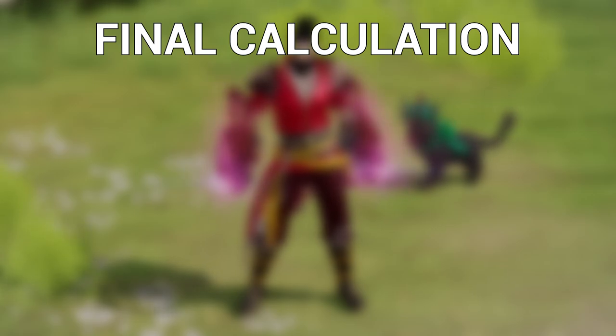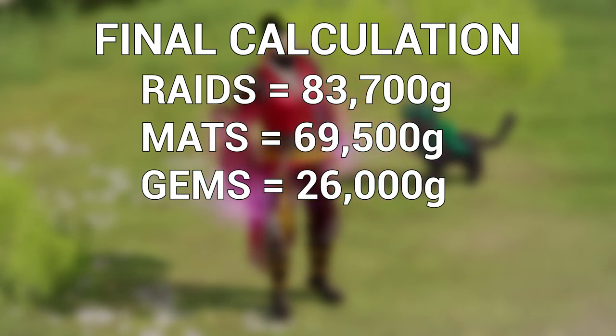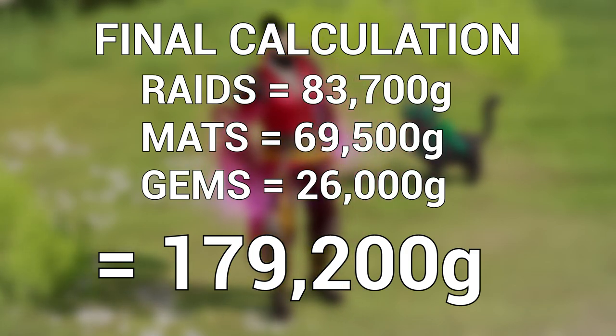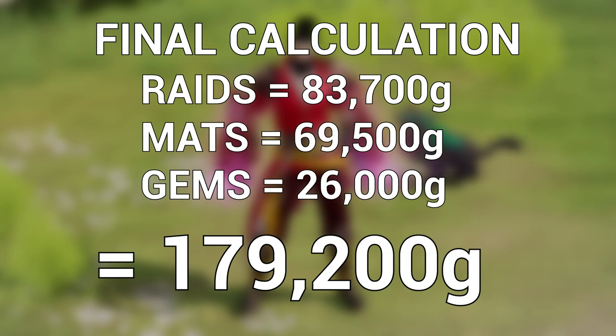For the final calculation: 83,700 gold from raids plus 69,500 gold from selling materials plus 26,000 gold from gems gets you 179,200 gold each week. This does not include any heavy RNG ways to make gold, which with a lucky class engraving or average-priced accessories can get you well over 200,000 gold each week. Or you can simply bus Argos, Valtan and Vykas on every character and that will make you even more gold for no RNG.